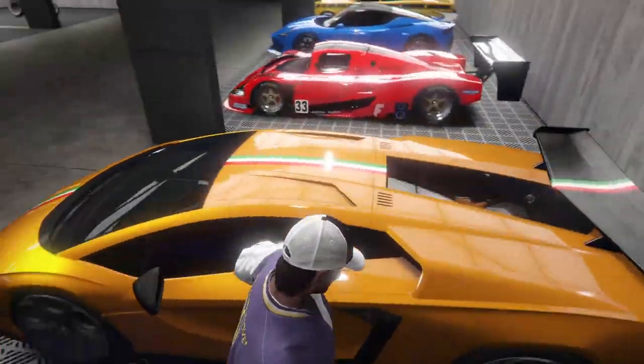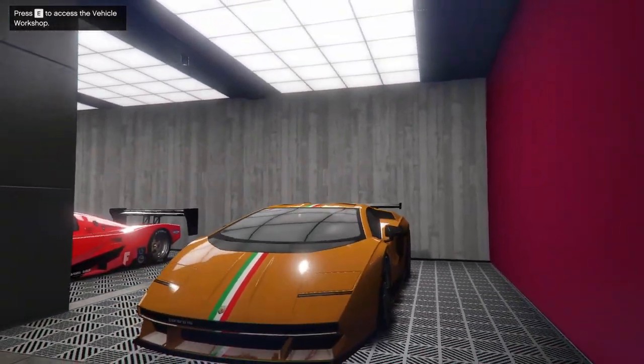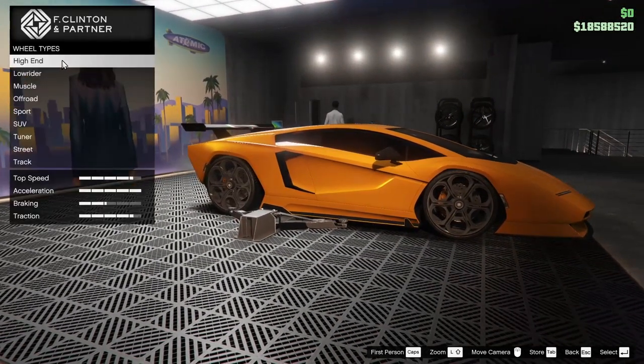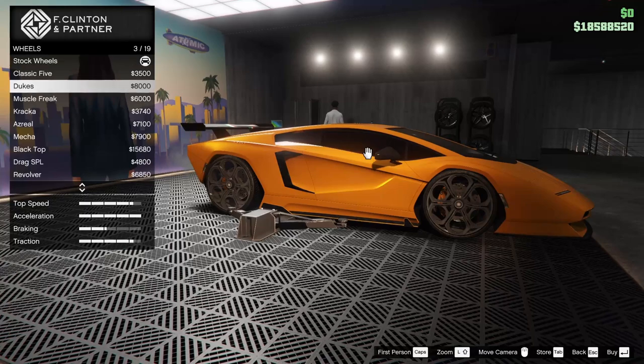So first of all, you're going to need somewhere with a vehicle workshop. You can go to Los Santos Customs, you can go to an apartment, you can go to your agency, whatever works for you. I'm going to go into my agency because I spawn in here. So you're going to go customize the car, go down to wheels, go to wheel type and go to muscle. Now you're going to buy the cheapest rims you possibly can.